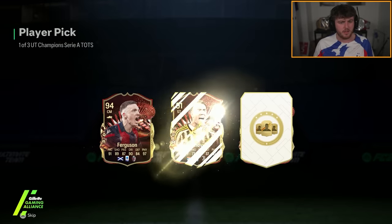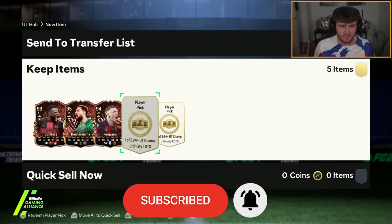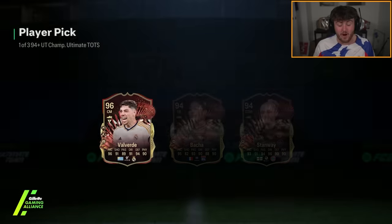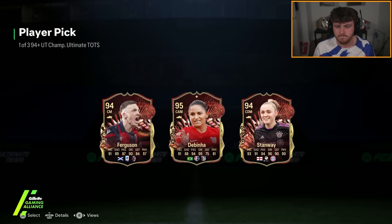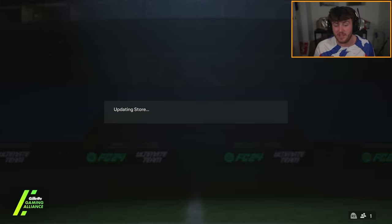Serie A pick: Ferguson. Fair enough. I've activated my Serie A there — brilliant. Good fodder, good rating. Ultimate Tots now. Come on. Wow, good start. Valverde — that's solid. That actually fits the team well as well, we'll take that. Second one — I'm actually going to take Stanway. I think Stanway is a better card than Dabinia by far. We'll take Valverde. Can't complain with that — Valverde is a massive W. That card is really, really good.